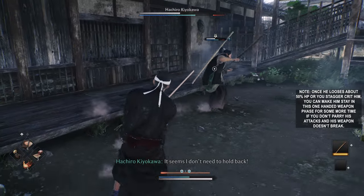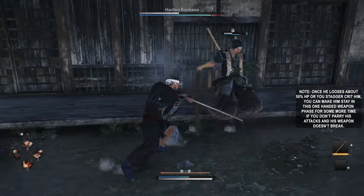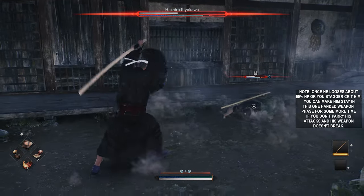Once he loses about 50% HP or you stack a crit on him, you can make him stay in this one-handed weapon phase for some more time if you don't parry his attacks and his weapon doesn't break.